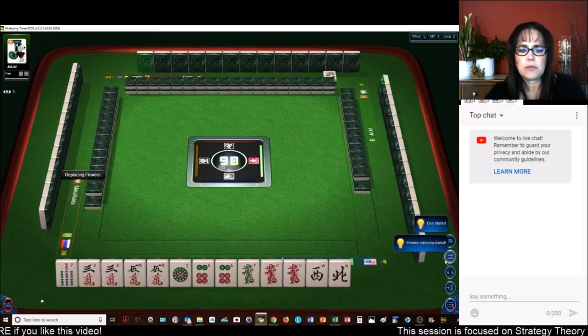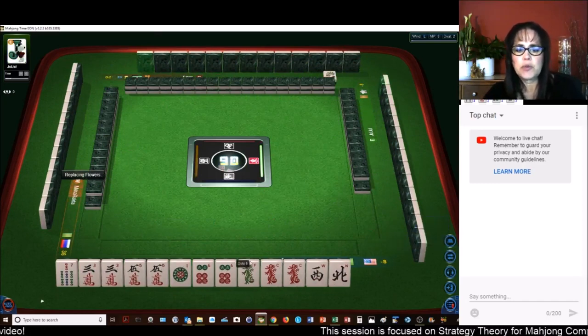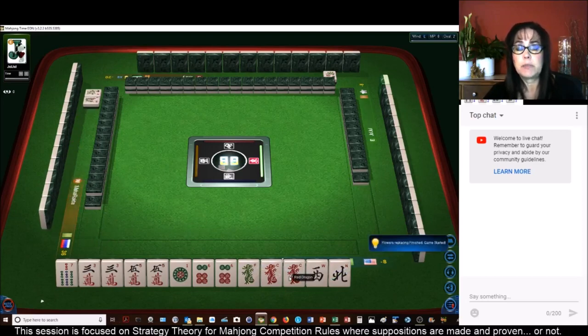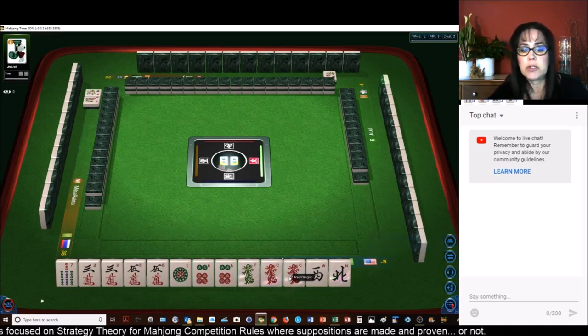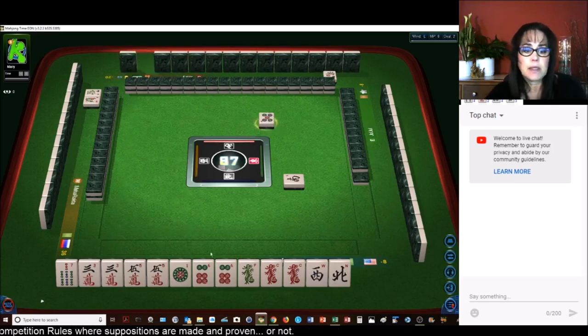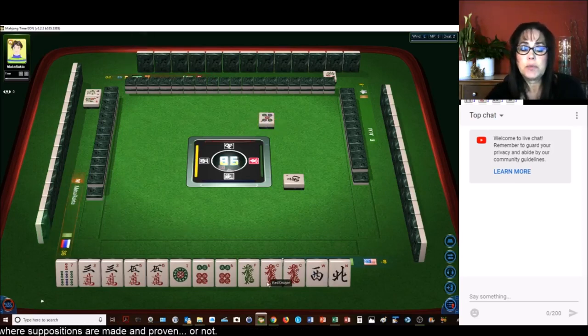Now we have 1, 2, 3, 4 pairs, and one of the pairs is a dragon. All Pung, all three of a kind, and a Dragon Pung — that's 8. So we're good to go here. We just need one more pair and we could be waiting on a pair. So we're going to Pung.